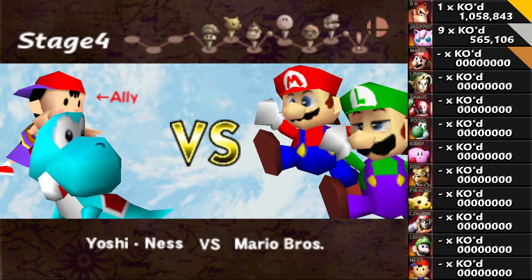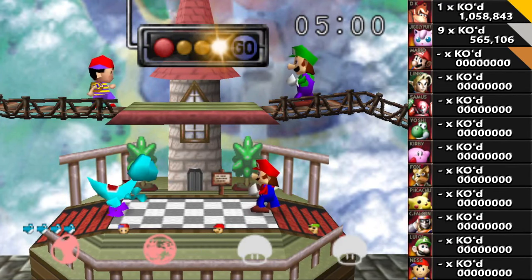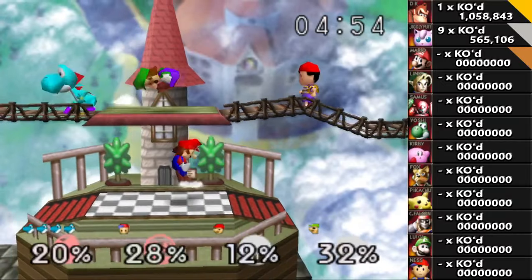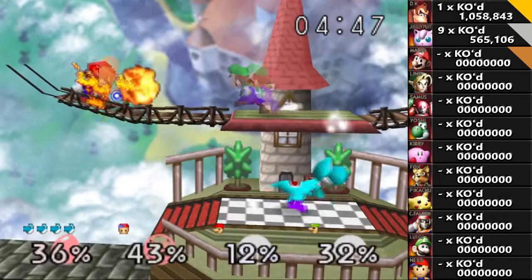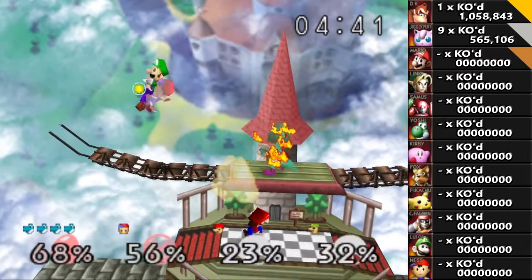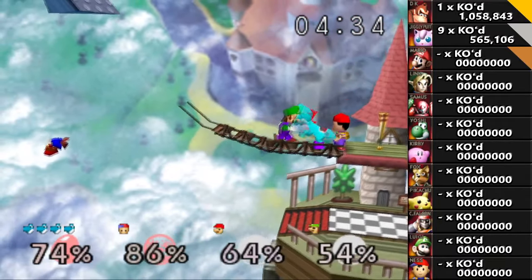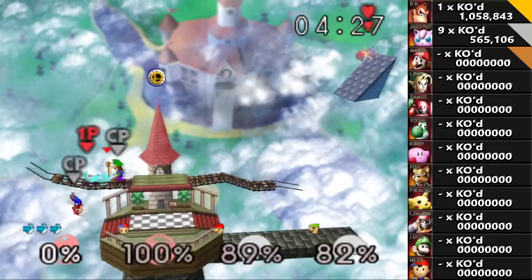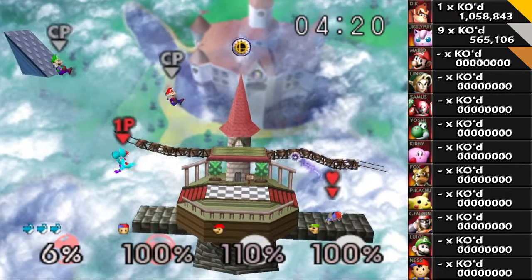Yoshi vs. Ness again. Okay, I'm fine with that. I want to stay away from playing the harder difficulties. I could unlock Jigglypuff and Captain Falcon fairly easily — Jigglypuff by beating the one-player mode, and Captain Falcon by beating it quickly. Luigi was a little bit more challenging, because you had to have all the original characters beat Board the Platforms arcade mode.